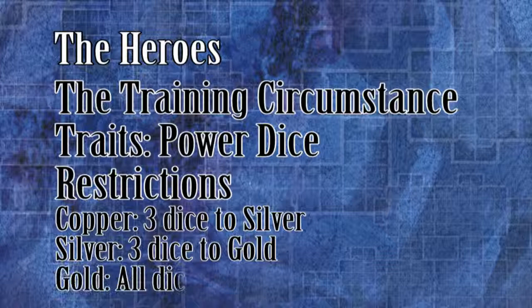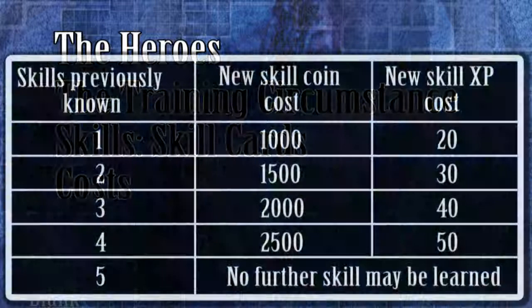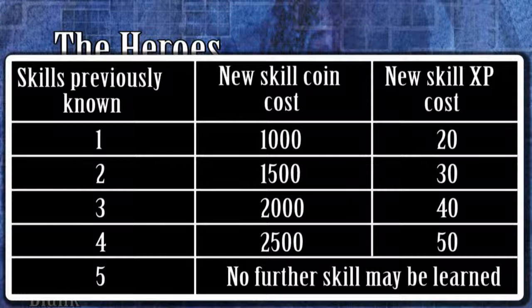At the beginning of the campaign, every hero got to select one skill. After spending a week at a training ground or secret master location, the hero can opt to purchase a new skill card. The experience point and gold cost to buy a new skill is listed on page 23. The price increases depending on how many skill cards you already own, up to a maximum of five cards. Unlike traits, the campaign level has no bearing on how many skills you may learn — a hero could learn up to the maximum number of skills even at the copper level.